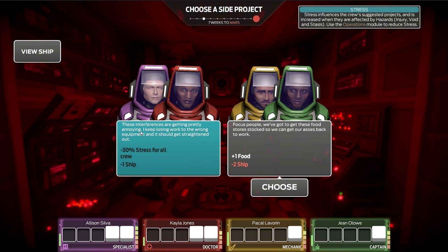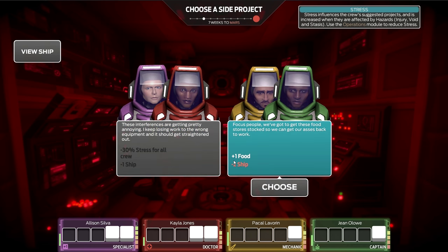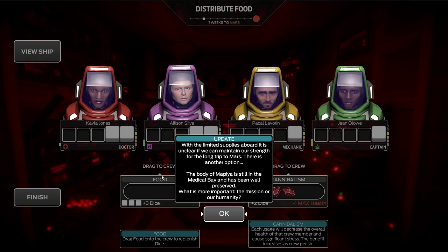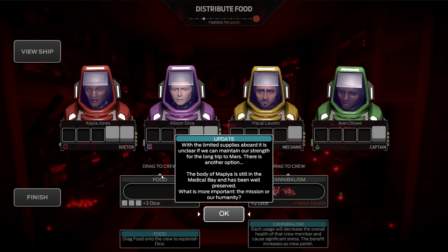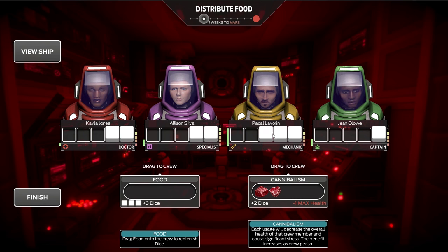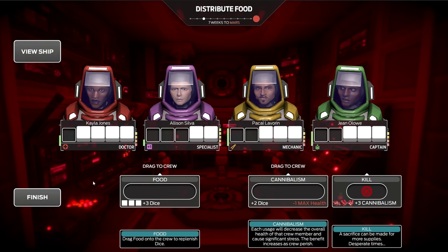The event offers minus 30% stress for all crew but a bit of ship damage, or one food but two ship damage. We choose to lower everybody's stress. Then a major event: with limited supplies, we're offered the option to eat the preserved body of Mapia, our deceased crew member. It lowers maximum health by one but gives us two dice — a pretty good deal. I go ahead with it. Max health is slightly lower, but everyone was already injured, and now everybody has extra dice.